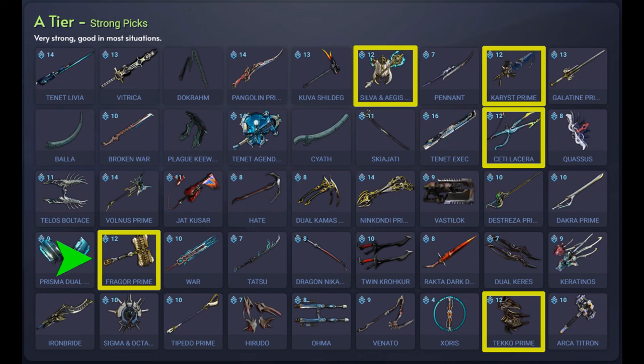Next is the Fragor Prime which is a primed variant of the Hammer. It does high impact damage and is a high damage weapon with high crit chance and high multiplier, but it has a low attack speed. You can acquire this from Void Relics or from other players and it's currently vaulted. Next we have the Tekko Prime which is a prime variant of the Tekko Fist weapon. It does primarily slash damage, has a high attack speed, high damage, and high status chance. You can get this from Void Relics and it's currently vaulted.